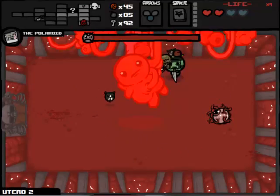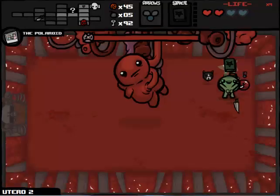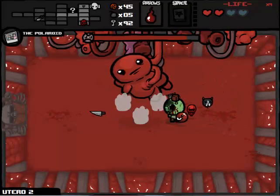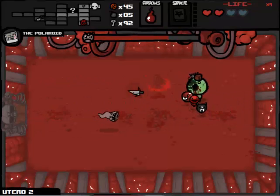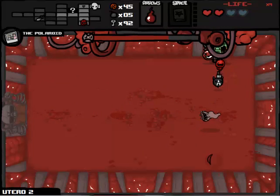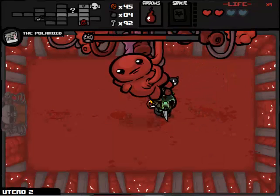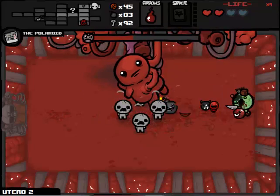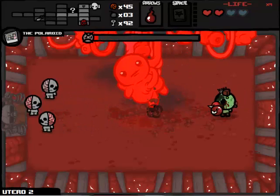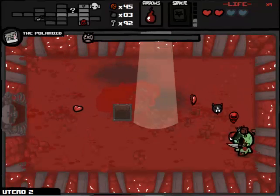So we go in - thank you, Friends till the End for killing that. Book of Belial - and I'm not even going to use bombs, because I predict that we're just going to rip Mom's Heart apart. We actually didn't do as much damage to her as I thought. So I guess we will put a Mr. Mega bomb down and fire in at the same time. And then put another Mr. Mega bomb down and fire in at the same time. And now she's dead - there we go.